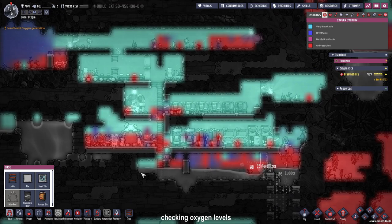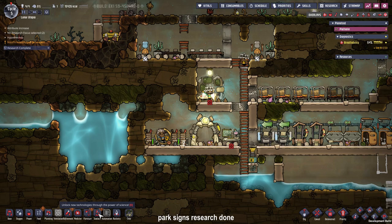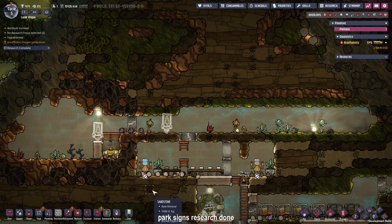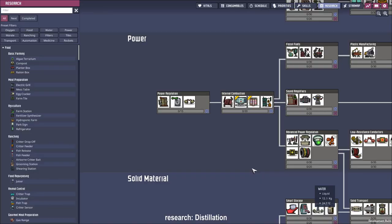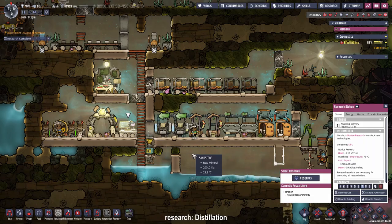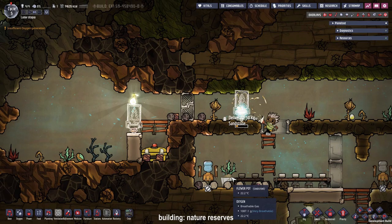Quick check: the oxygen levels look fine. Finally, the research for the park sign is done — we have access to the park sign and can place it on top of the great hall and our food storage. Give it a high priority so the dupes will finish it this cycle. The next research will be focused around reusing our polluted water and recycling it through the water sieve back into our bathroom — that is the classic bathroom loop. If you want to check it out in under a minute, click my short in the top right.